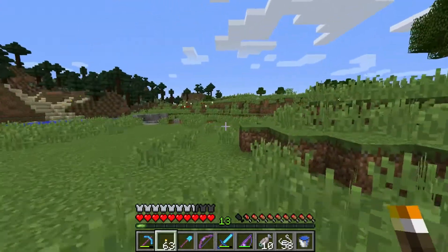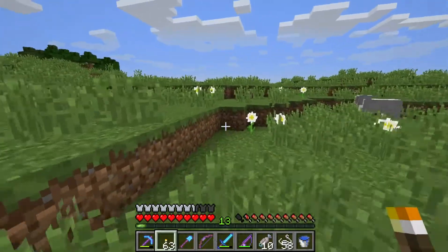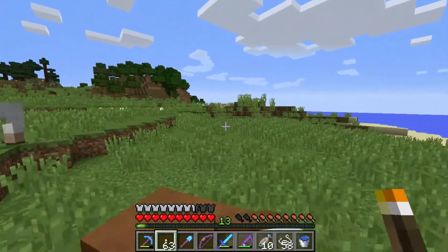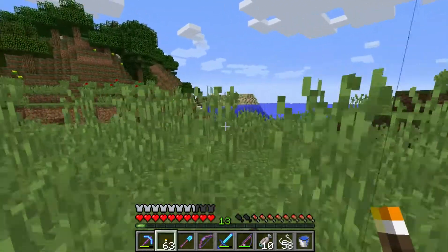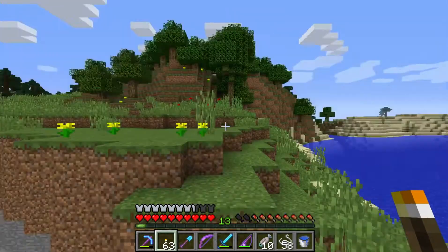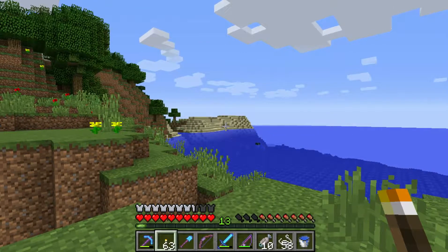I haven't really found a plains biome either, so this is nice. And there's a little ravine in it too. I've noticed a lot of deserts are connected to plains, so that'd be nice if we could run into one over here. I see some sand over there in the distance — let's go check that out. Maybe I should take my boat over there to that sandy island.